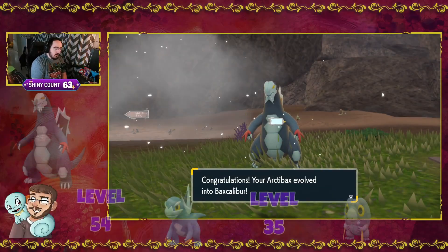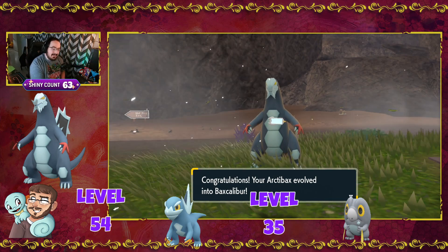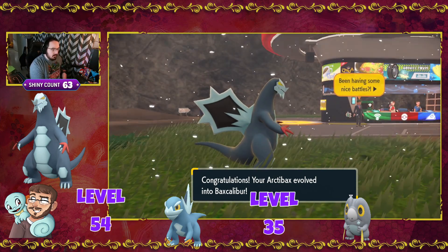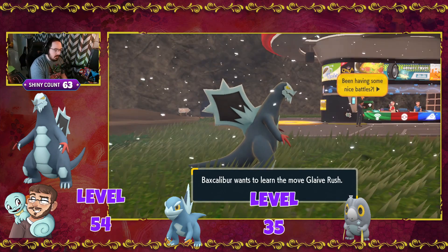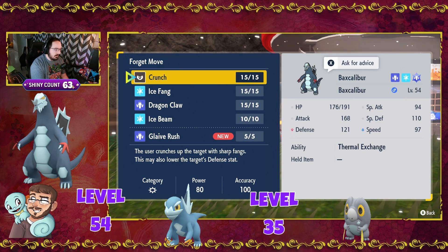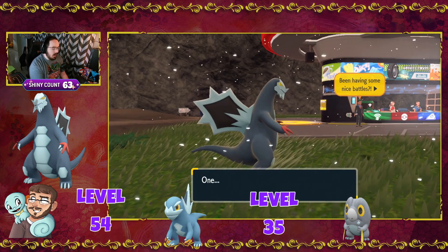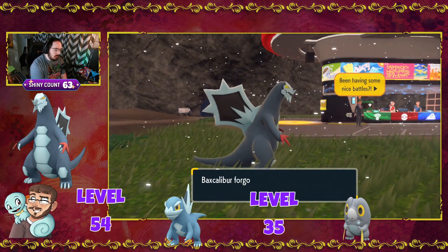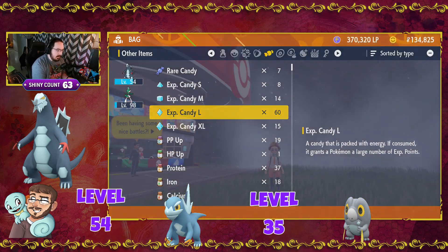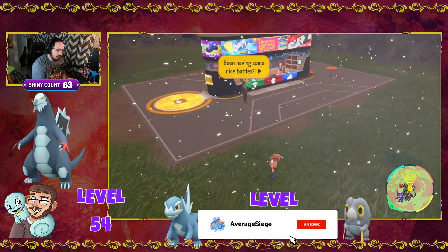And there you have it — Arctibax has evolved into Baxcalibur. You can see why, based on its back. And there's its signature move, Glaive Rush, which is Dragon type. So we'll get rid of Dragon Claw and learn Glaive Rush. And that is our Baxcalibur.